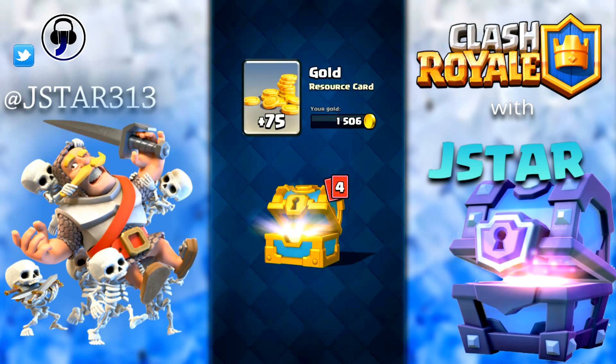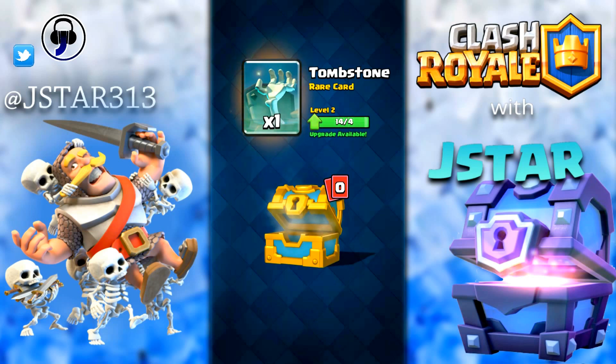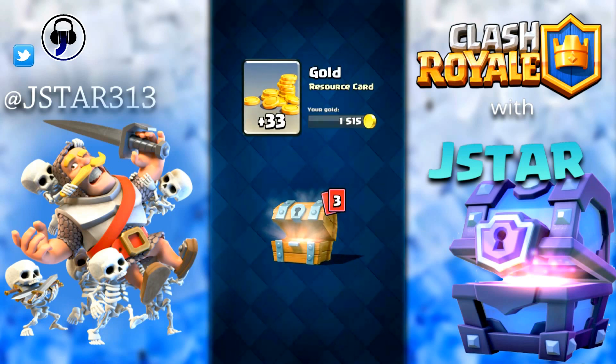We have got 75 gold, one knight, six goblins — six pure goblins. I use a lot of spear goblins. One tombstone, I don't use that much. We'll check out the second chest.